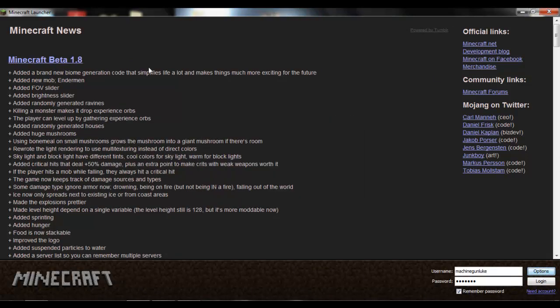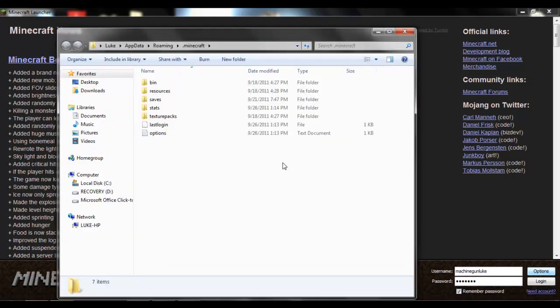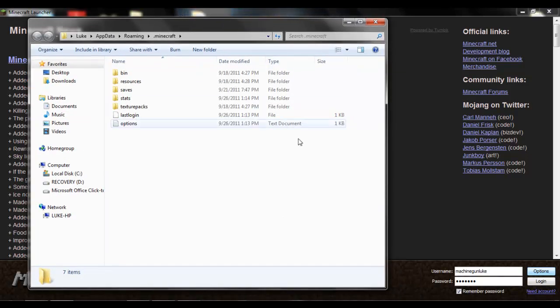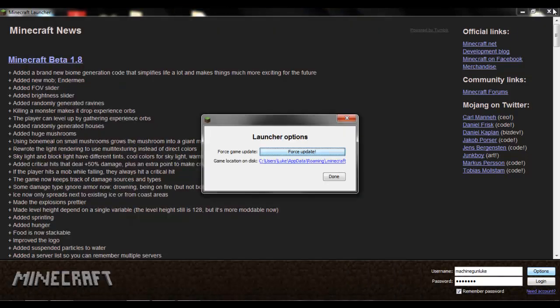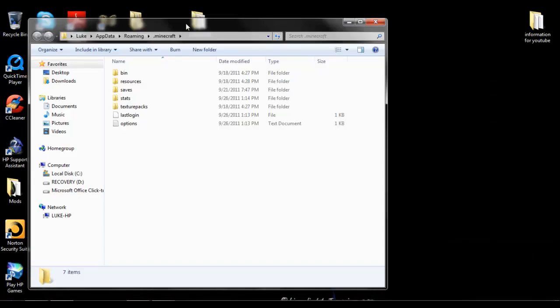Basically, what you're going to have to do for your first step is come here on the Minecraft launcher, go to Options, next where you'll see force update and stuff. What you're going to see is Game Location on Disk — simply left click that and it's going to open up this folder. Now that this is open, we're going to go into our Minecraft client and exit out of our Minecraft client.